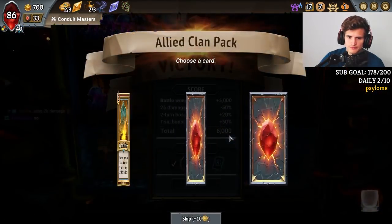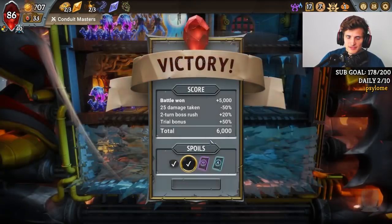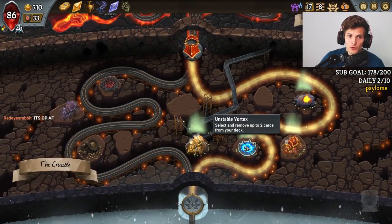Remove all debuffs from friendlies and all buffs from units — we don't care about this. The deck is clean. And we're rich, so let's buy some trinkets. Is this the final boss? Okay, we're here boys. Go for removal and duplicate. What would we duplicate?